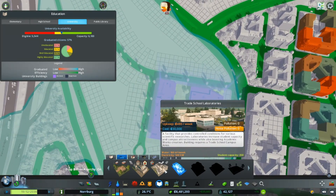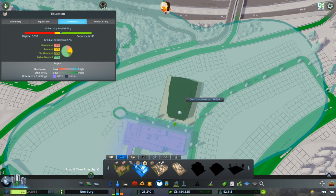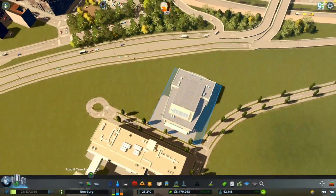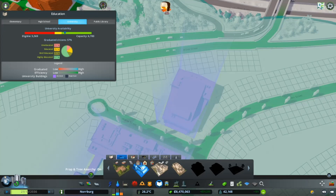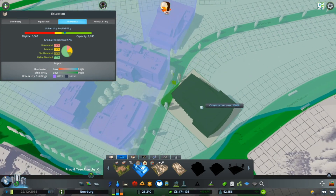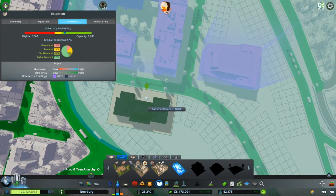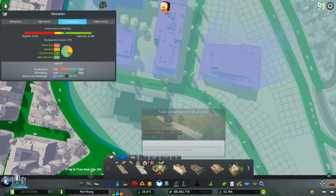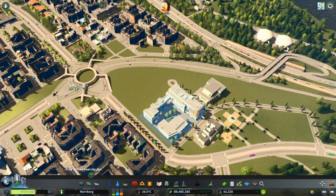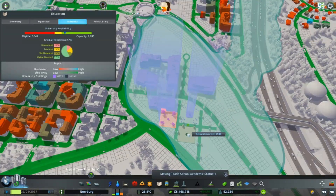Also a laboratory and an auditorium - we need an auditorium in here as well. That looks good, and the bookstore is a huge one too. Let's start with the bookstore and build it right here, and then we can have some pathways here. We're going to plant some trees in here of course.